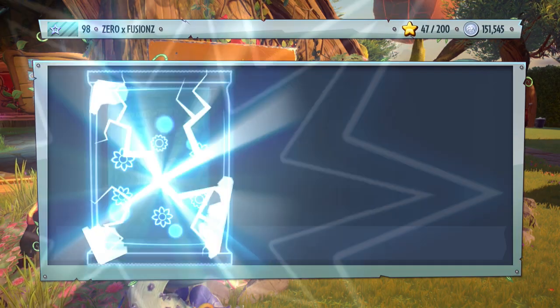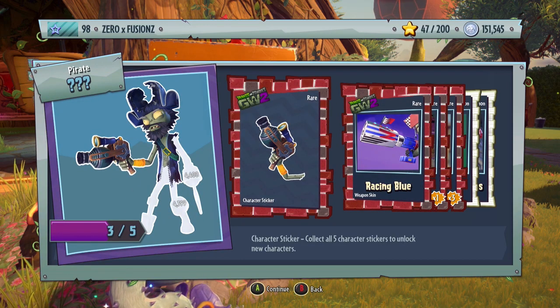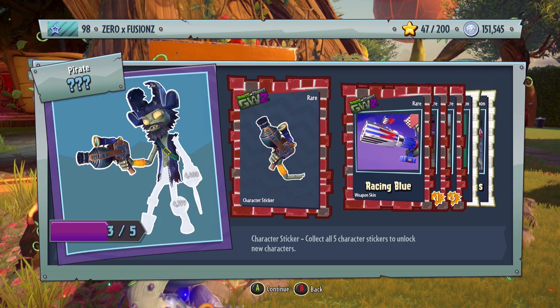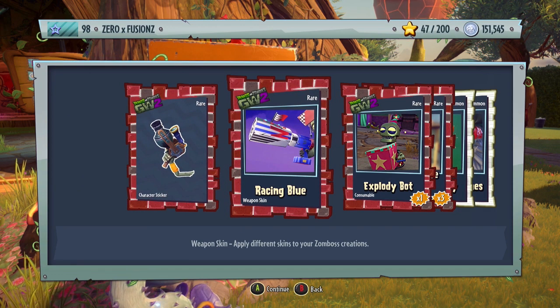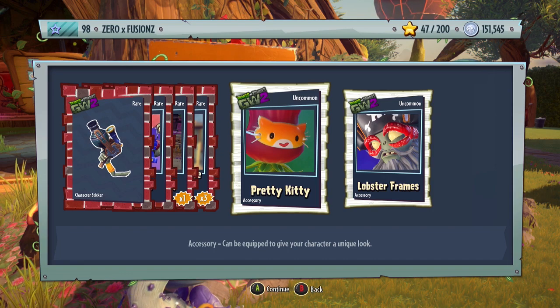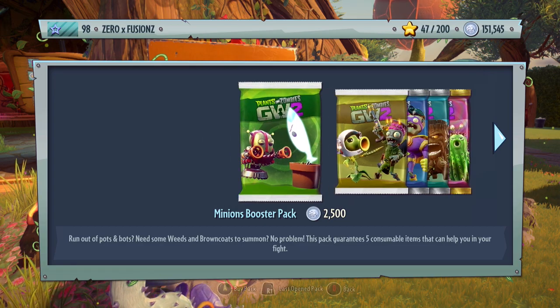These only cost 15,000 so that's not too bad. Let's open another one. We get a piece for Captain Cannon — I got a couple of pieces earlier in a livestream or at the start of the game — Racing Blue for an Engineer, one Explodey Bot, three Porcelain Vase Weeds, Pretty Kitty Mask for the Rose, and Lobster Frames for Captain Deadbeard.